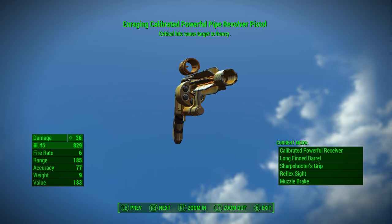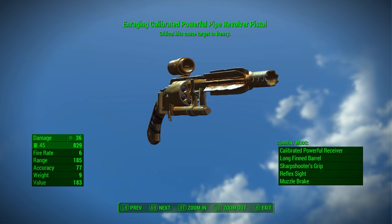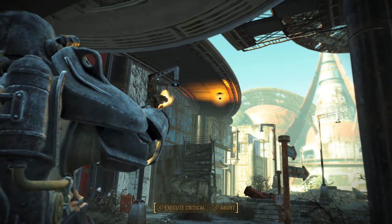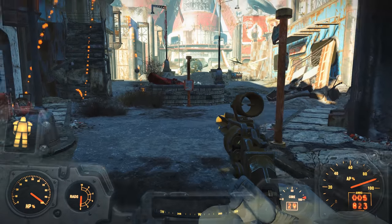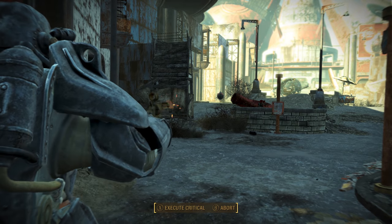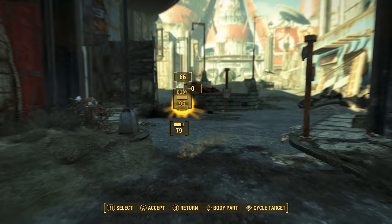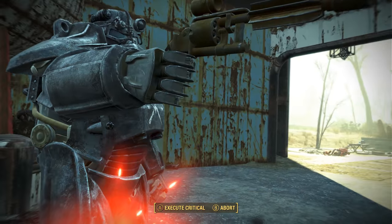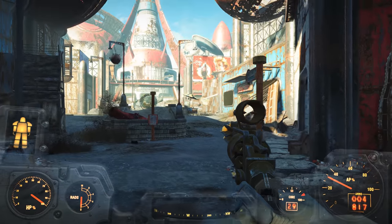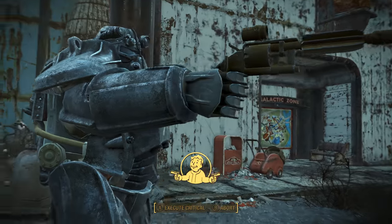Number 9: the Enraging Pipe Revolver. One of the things I really like about Skyrim is how you could play as an Illusion Mage and cast spells to get enemies to fight one another. I think this worked in Skyrim because you could quickly cast Frenzy and get a lot of people affected. However, in Fallout 4, the Enraging effect only allows you to apply one Frenzy at a time upon scoring a critical hit. So unless you've invested significantly into Critical Banker and Luck, the Enraging effect is going to be of little use to you.